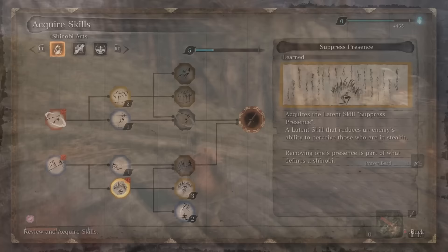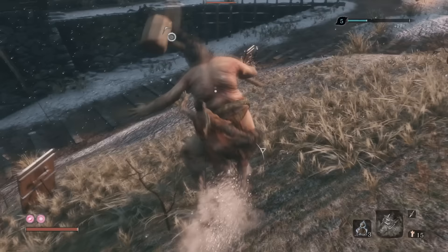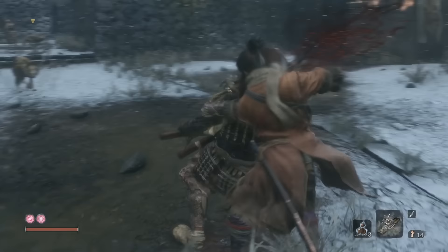After this, you can invest in Suppress Presence, which drastically improves your stealth. Next, in the prosthetic art tree: Chasing Slice — a skill that's really good with the shuriken arm.